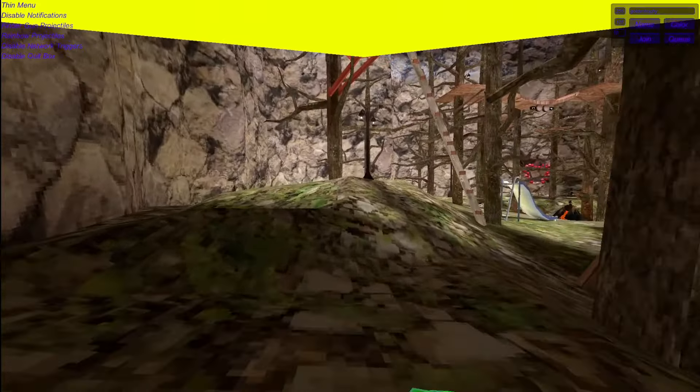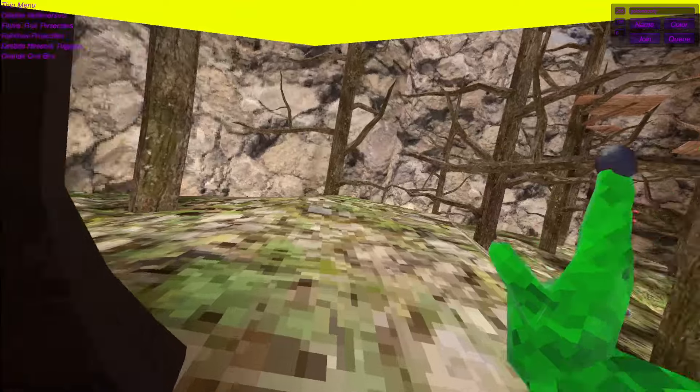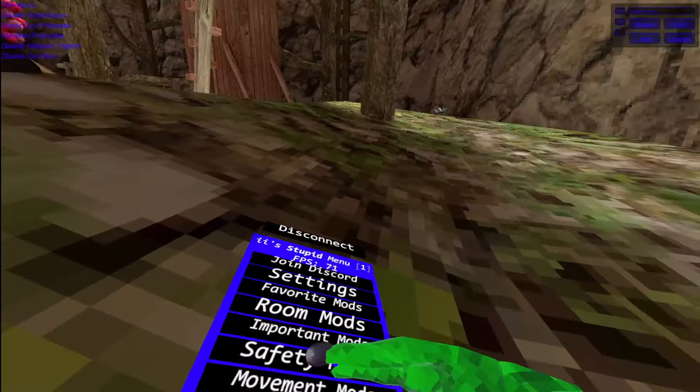Disable clip box — this will disable your clip box when you get out of a map. Connect to USA — this will connect you to United States servers. Connect to United States West — this will connect you to US West server. And the last one is connect to European, which I'm currently on.